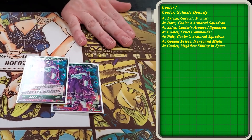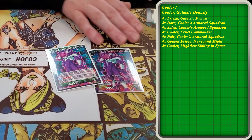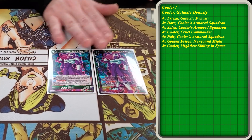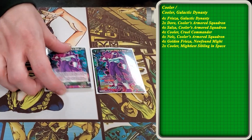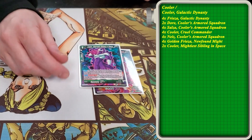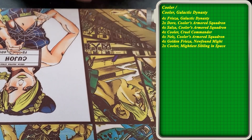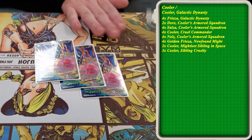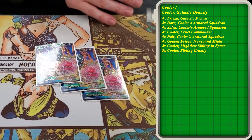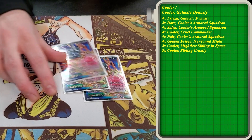We play two of these Cooler Clan Commanders. This is just a top-five searcher. You can go get it off of Doré for a free 5k combo power. You can pick up extra life with it if you're getting starved out. It's not a great card, but it has a lot of small effects and interactions that keep it in the list. Three Cooler Sibling Cruelties — this is just a one-energy double striker with the potential to make your opponent discard a card.